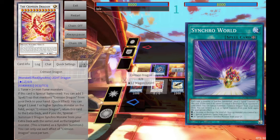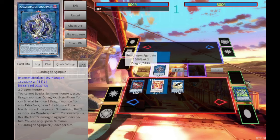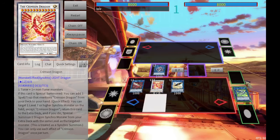On the opponent's turn, you have the ability to target the Baron de Fleur with your Crimson Dragon, tagging out into a King Calamity, a Cosmic Blazar, or a Supernova. And a really important thing is that although Crimson Dragon only goes into Dragon Synchros, I think this card is much stronger than AgraPain ends up being, because it also treats those cards as being properly Synchro Summoned.